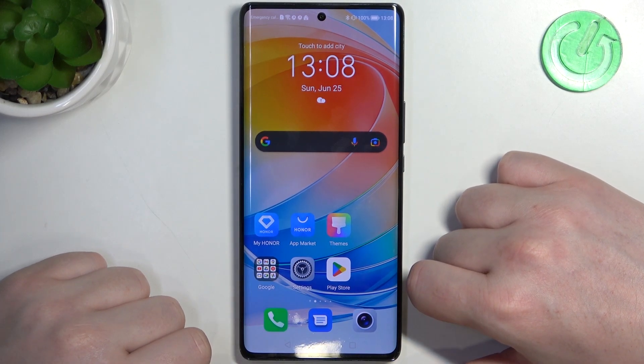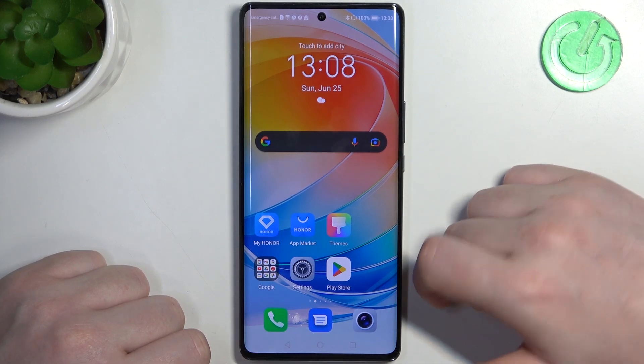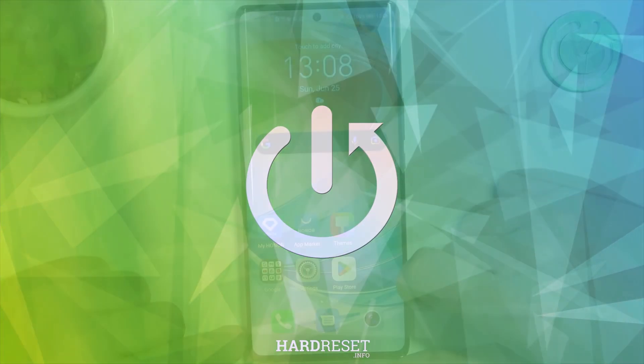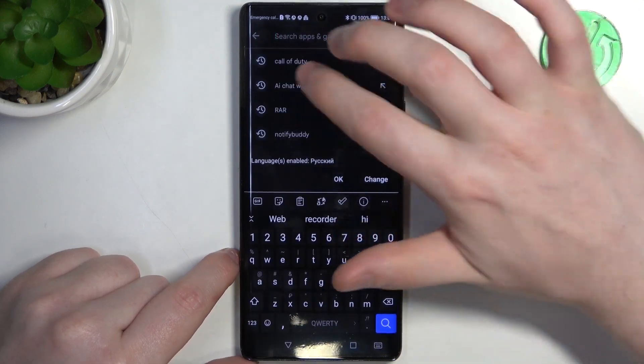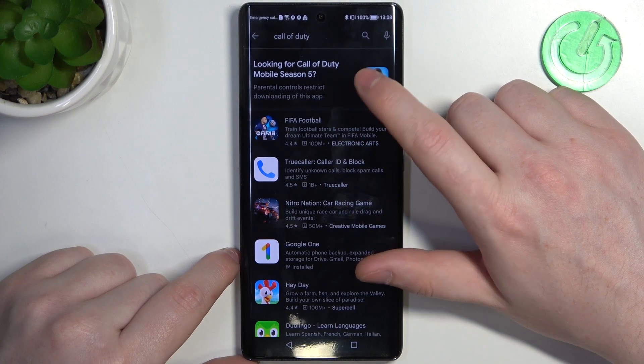Hello, in this video I want to show you how to fix a problem when you can't find any games on Honor Magic 5 Lite in Google Play Store. First, let's launch our Google Play Store and here if we try to find a game like Call of Duty, you can see the icon but nothing happens when we click on it.